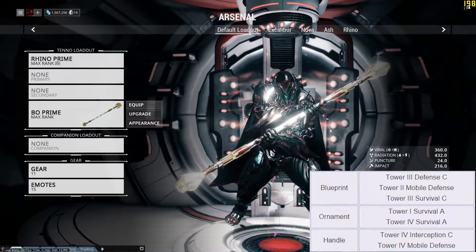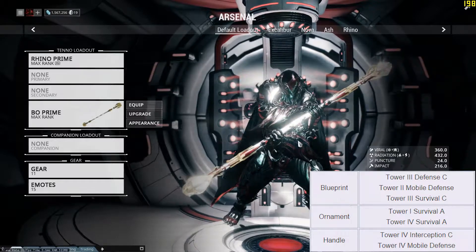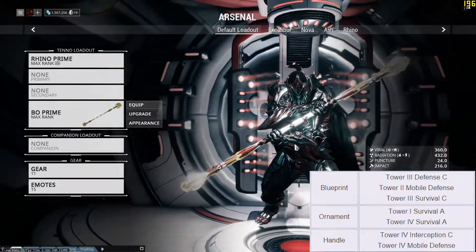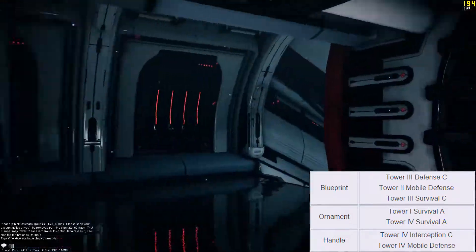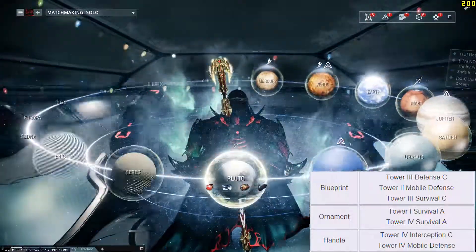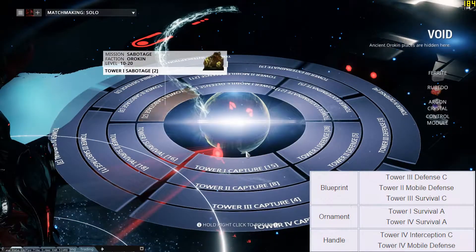Hey guys, welcome back. It's your 6th stream here, and in today's video I'm gonna be showing you guys how to get the Bow Prime. So obviously, here's the Bow Prime right here - a very powerful staff melee weapon. It's actually a relatively easy melee to get, depending on how far you are into the game and what void keys you have.